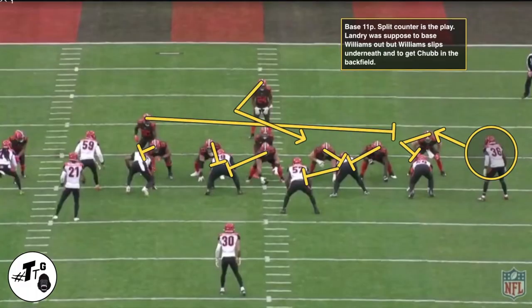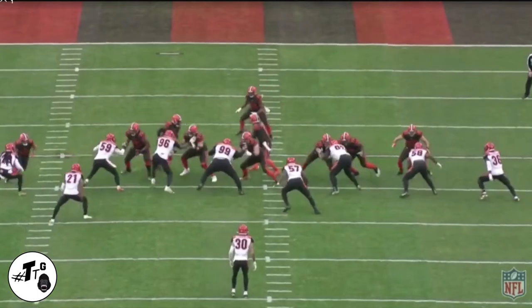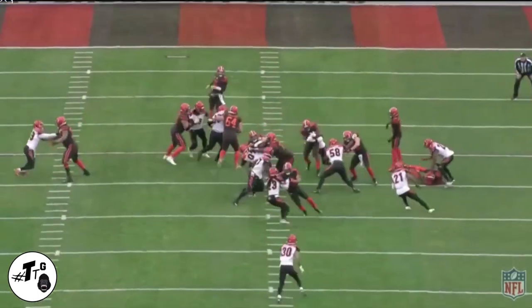Base 11 personnel split divide counter is the play. Landry was supposed to base Williams out, but Williams slips underneath and gets to Chubb in the backfield for another easy tackle.